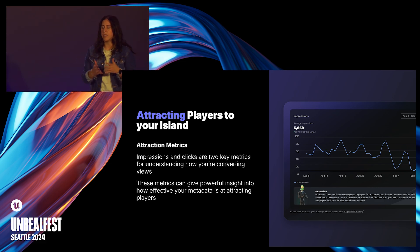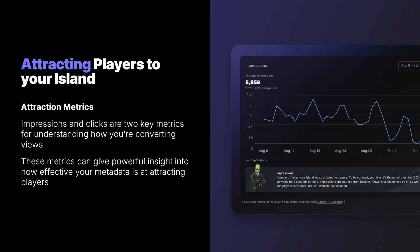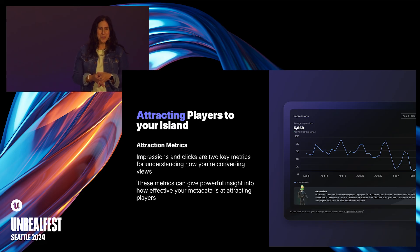The ability to acquire players is step one on your island's journey to success, and impressions data lets you see your thumbnails and how many views they've gotten across the ecosystem — from places like Discover, Browse, Search, and player libraries. We've also launched clicks, which is the action a player takes of clicking on your thumbnail. With this data, you now have a new view into how effective your metadata is at attracting potential players, giving you a fuller picture on what that conversion funnel looks like.